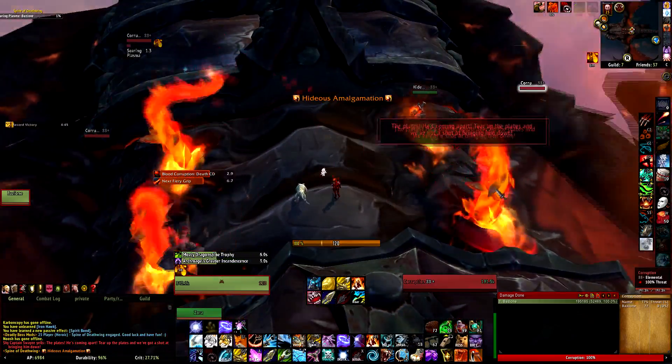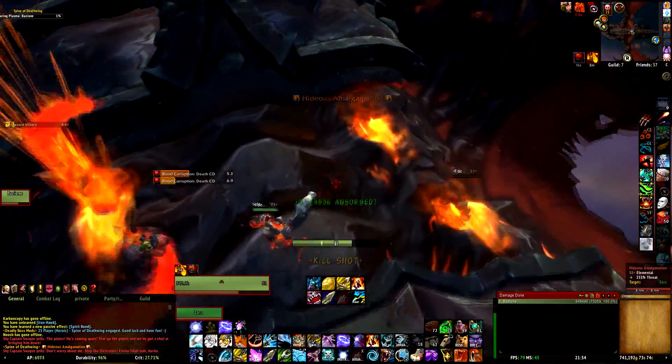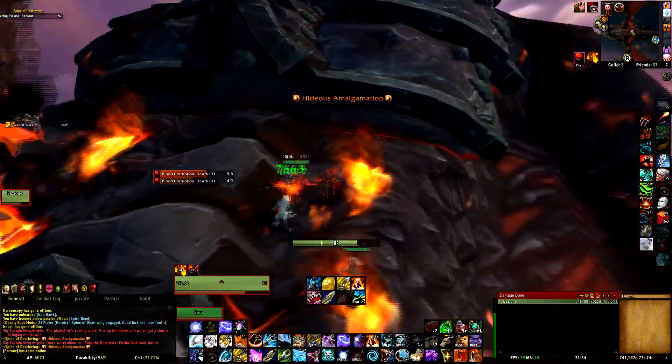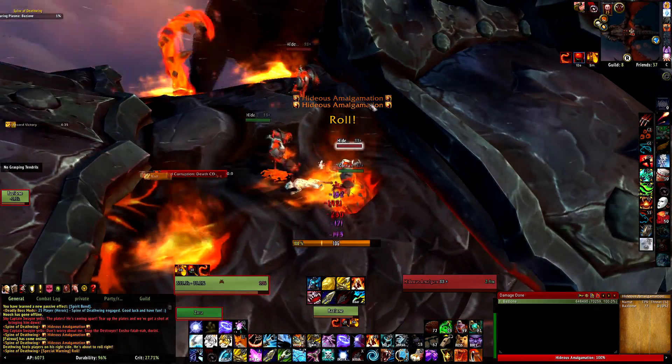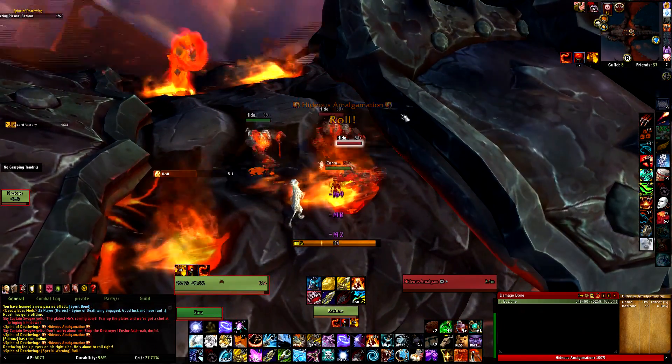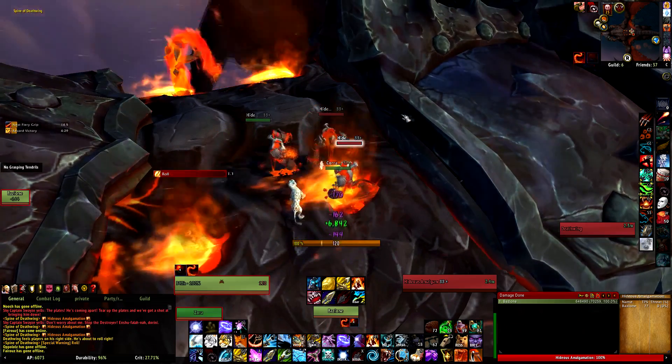At the start you want to kill three of those tentacles so the bloods will spawn much faster than just one. As soon as you've killed three of those tentacles, you want to stand in one of those holes and wait for Deathwing to turn around so all the adds will fly off his back — but you will stay on his back.